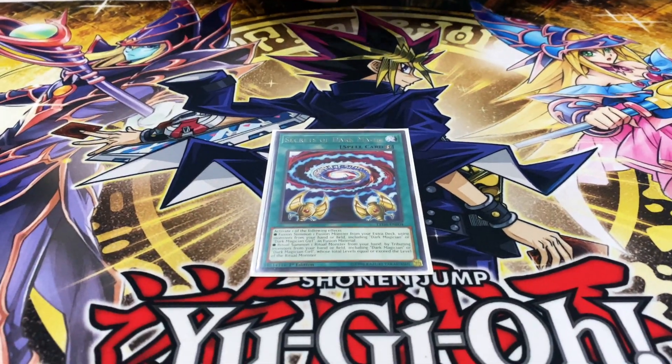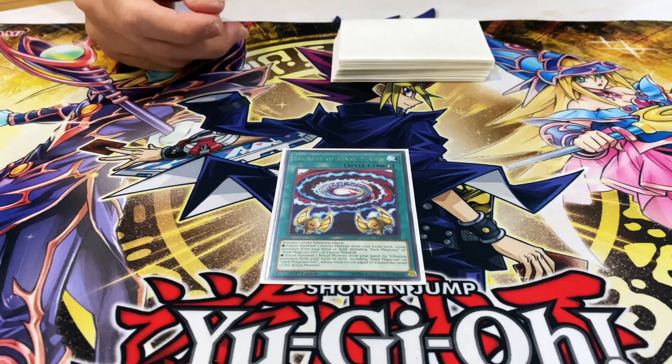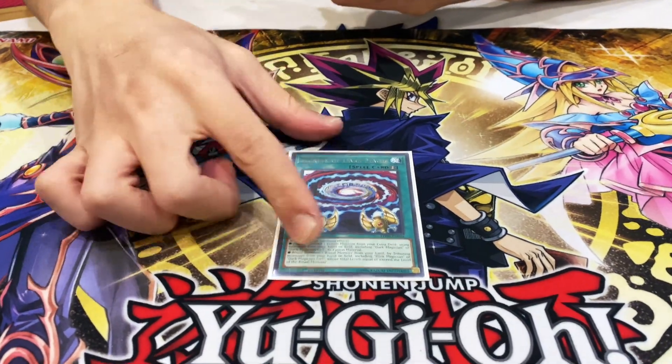One Secrets of Dark Magic — it's just good. Helps you go for game, gives you a bit of a consistency boost. And also, if you do have another draw Red-Eyes, you can actually fuse with it using Secrets of Dark Magic.